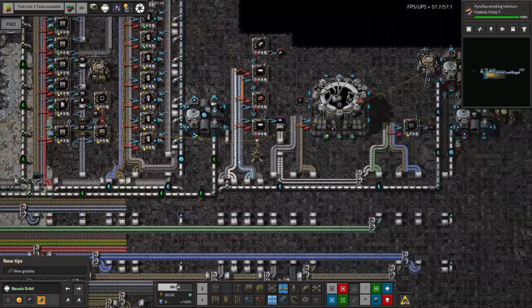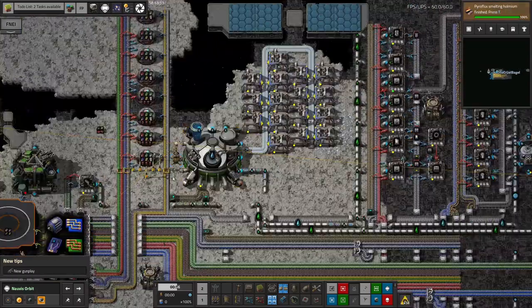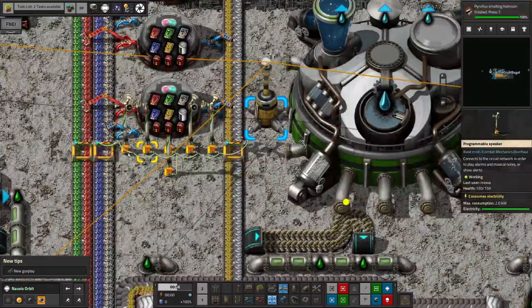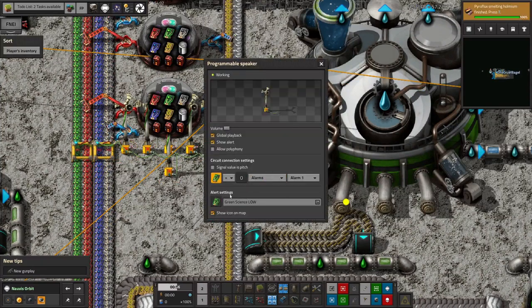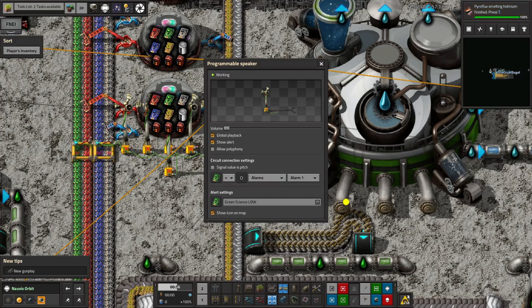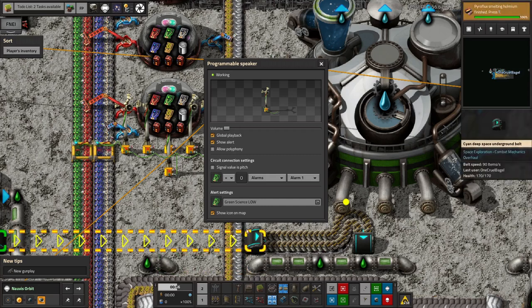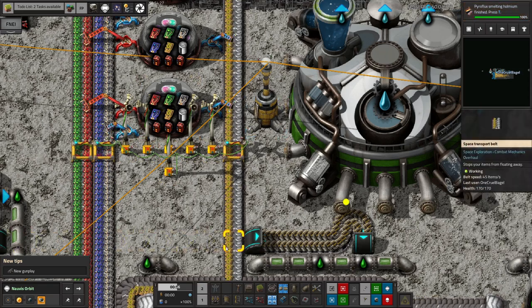He's added a science alarm, presumably watching how many science packs are available and sounding an alarm if we run out. For each of these he's got a separate alarm for each science type, so whenever any science pack runs low we'll get a thing popping up and an obnoxious noise so we can go out here and say oh no, we've run out of green science or whatever. Personally I'd probably have put in a constant combinator with a small negative number and hooked it up to a single alarm, but this way at least we know exactly which one is low straight away.